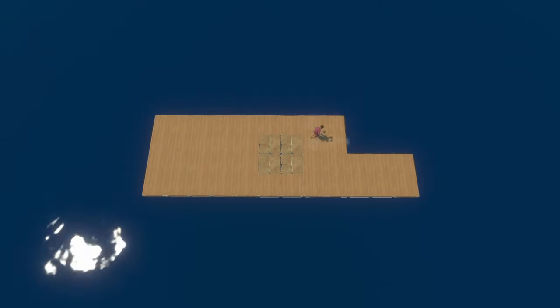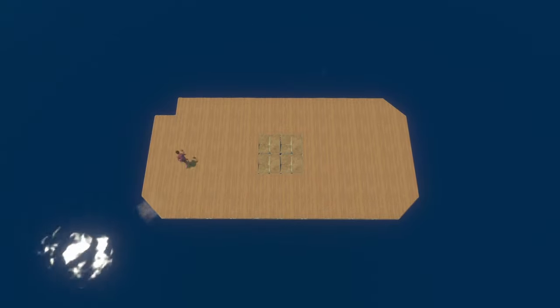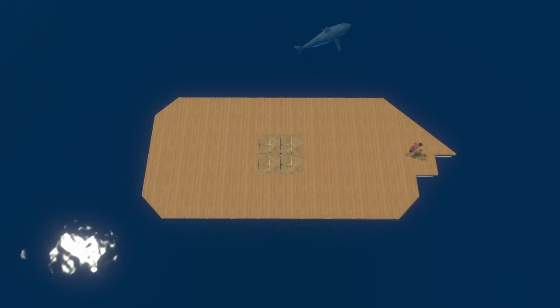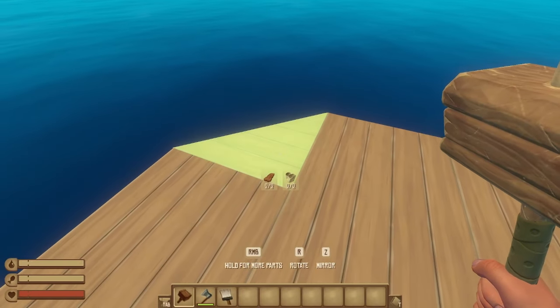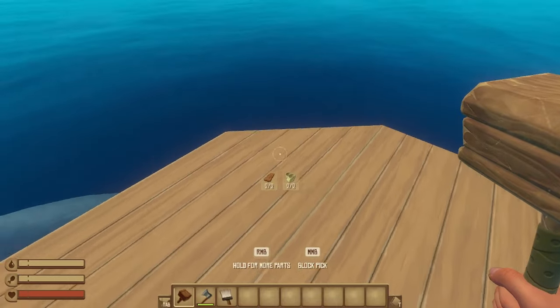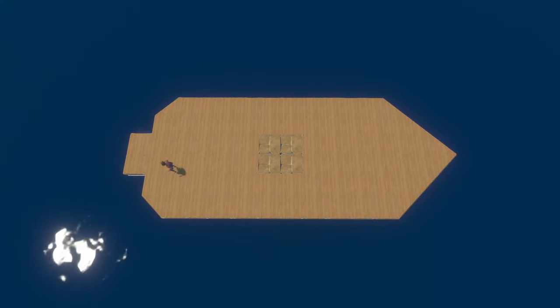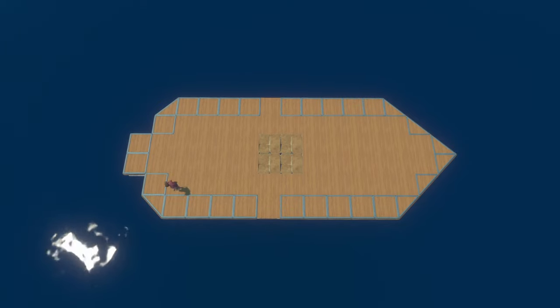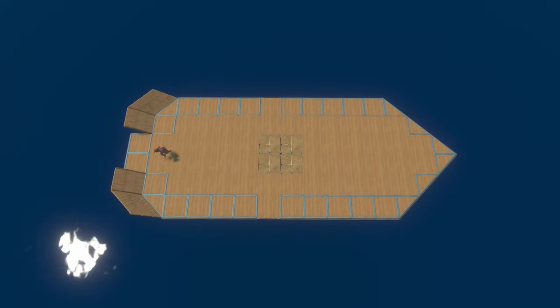We're going to start off with a 12 by 6 rectangle with rounded corners. On the front end, you'll need to add two rows of triangles and squares until they come to a point. Friendly reminder that you can use the Z key to mirror your wood direction so you don't end up with those ugly corners. On the back side, add two squares in the middle. These are all of the pieces that will need to be fortified to protect your raft.